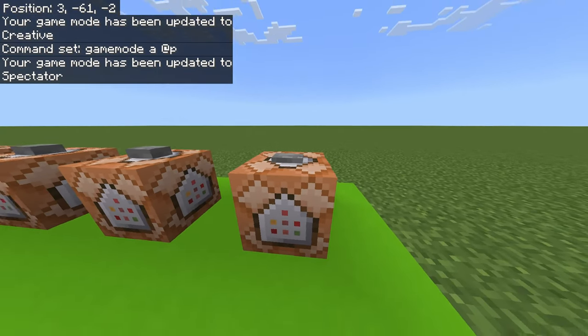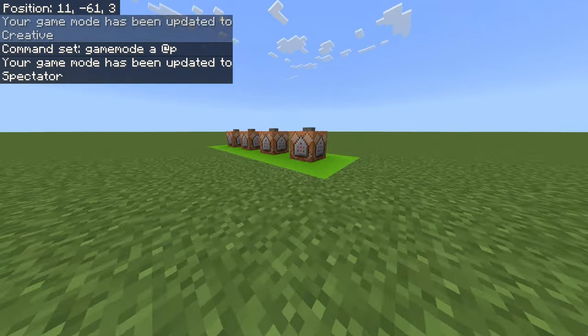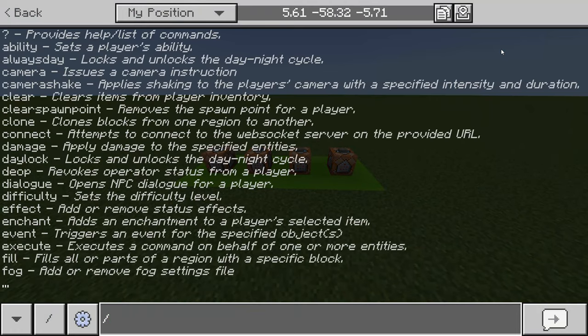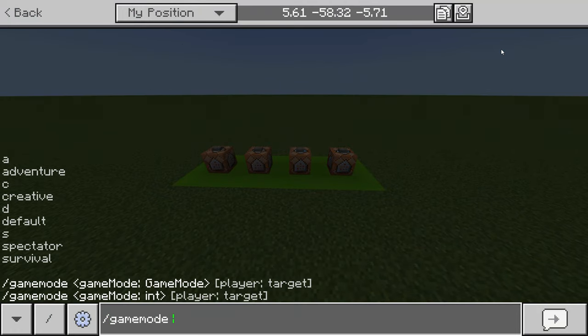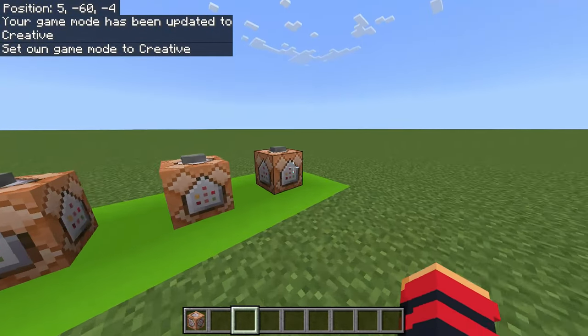This last command is going to change you into spectator mode. This was added in 1.19 as an experimental feature but is now in the vanilla game. One thing to be wary of is you cannot access anything while in spectator mode, so you'll have to type /gamemode c @s in the chat to get back into creative mode.